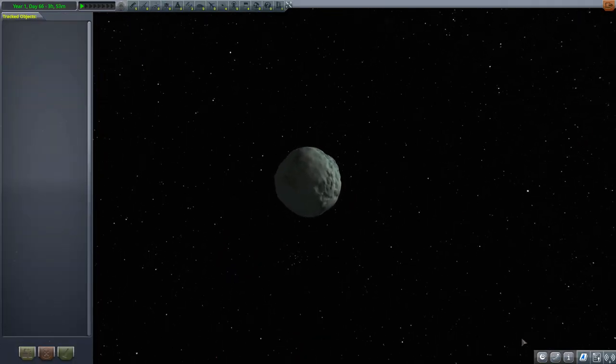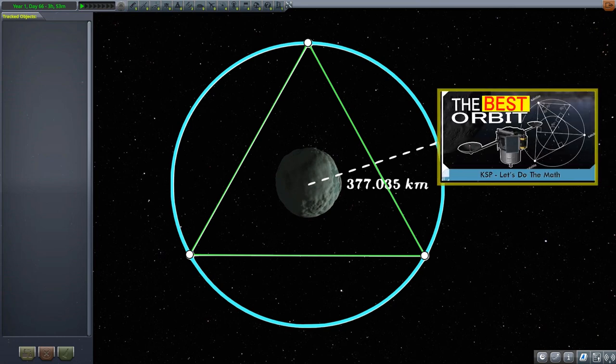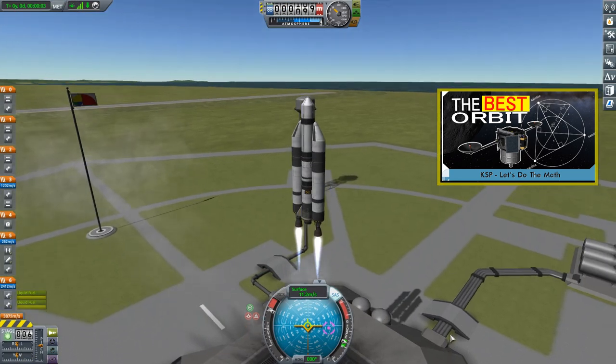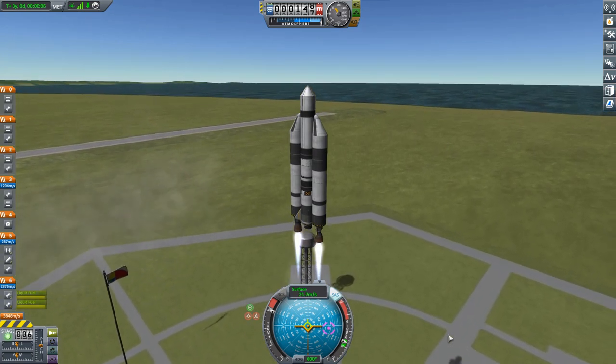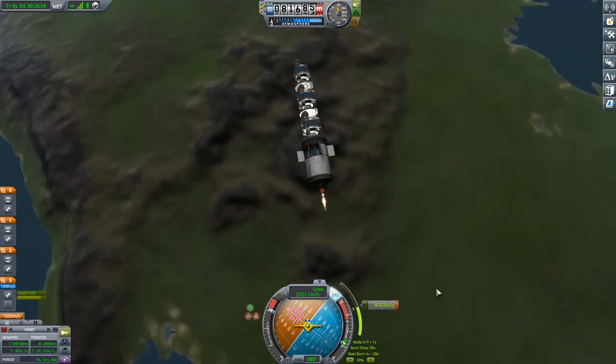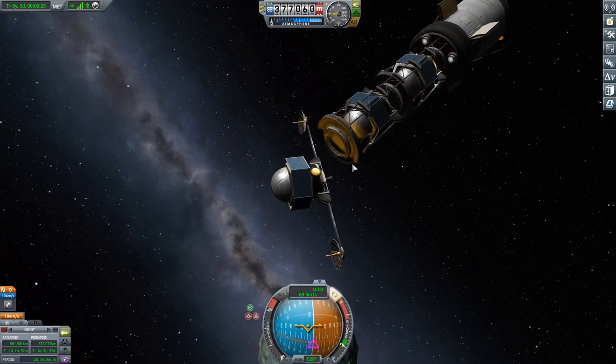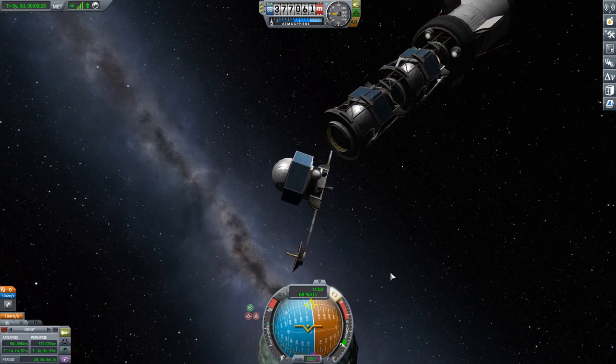Specifically, our target is going to be Minmus, and we're going to be putting a system of three satellites equally spaced in a circular orbit with an altitude of 377.035 kilometers. Why that specific altitude? I have a video which goes over the math and helps you decide what would be a good altitude for your relay satellites. But this video is about how to get them there. We're going to take all of the satellites to Minmus in just a single vessel, putting it into a very specific orbit which will allow us to drop these satellites one by one, ensuring they are equally spaced in the orbit we want.